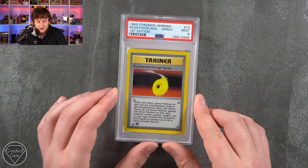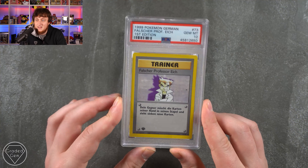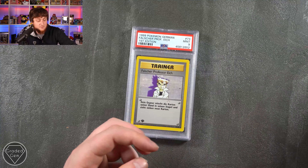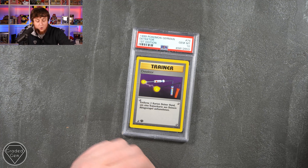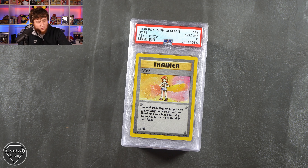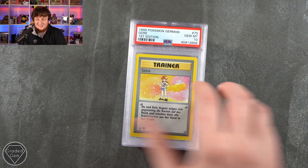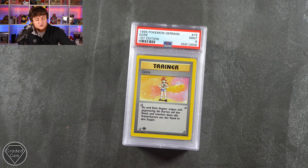So then we have the Spray of course. We've got Impostor Professor Oak Gem Mint 10. We then have another one as well and a Defender. Weedle getting beaten up yet again. We then have a Defender Gem Mint 10. A Gore — which is obviously the translation for Lass. If Lass is difficult to grade, then you did quite well because you got two of those Gem Mint 10s. And then a Near Mint 8 and a Mint 9.